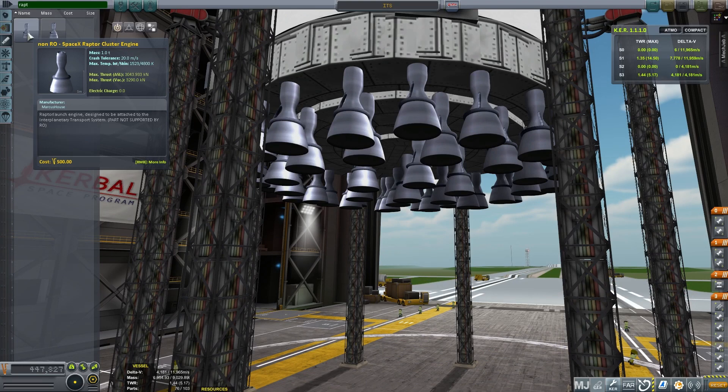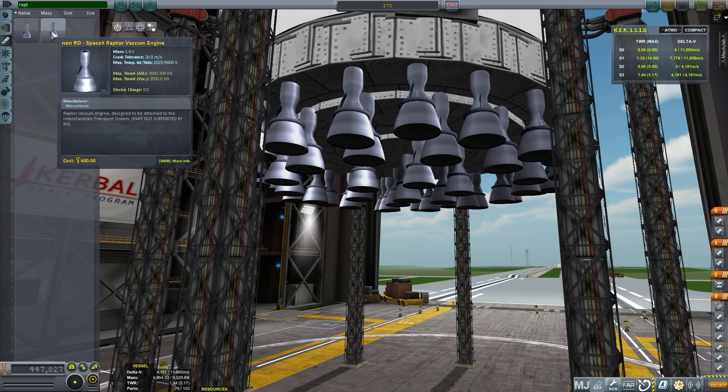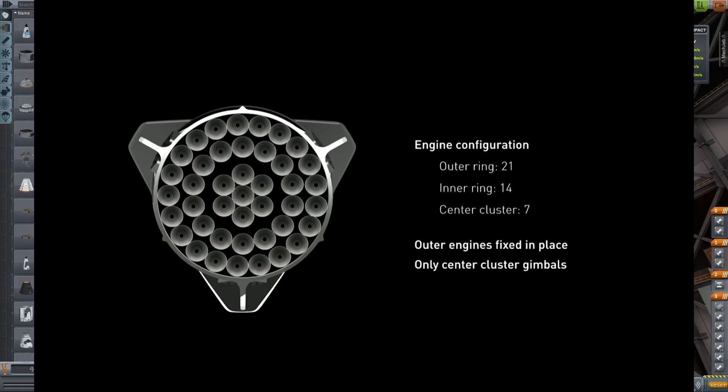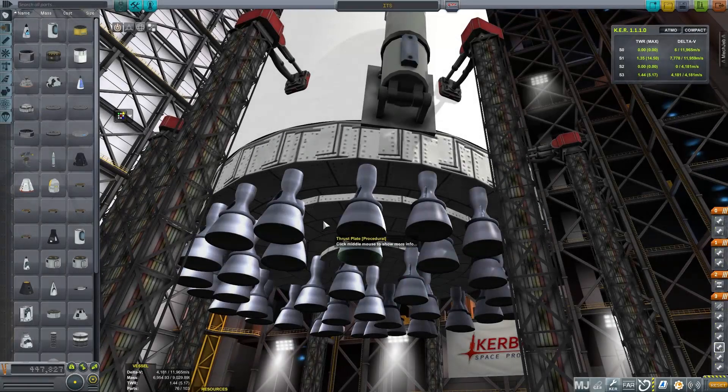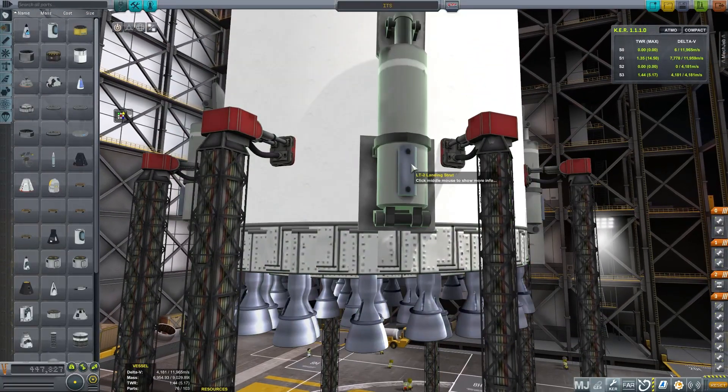Essentially all I've done is grabbed an old Laztech mod Merlin engine and just switched out all the configuration so that they become Raptor cluster engines and the Raptor vacuum engines. I've got the booster configuration set up the same with 21 engines on the outer ring, 14 on the inner ring, and 7 on the center. I've got only those central seven engines gimbaling, and I've got them gimbaling up to 4%. All these engines are stacked on some thrust plates which are stacked on top of each other in an interesting way.